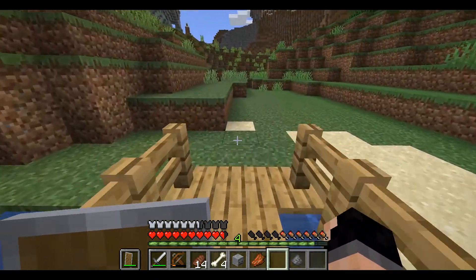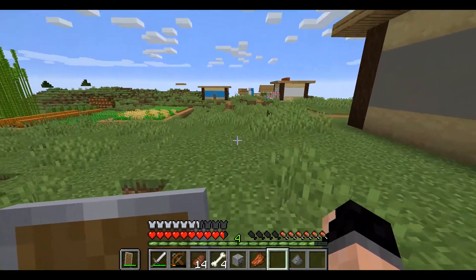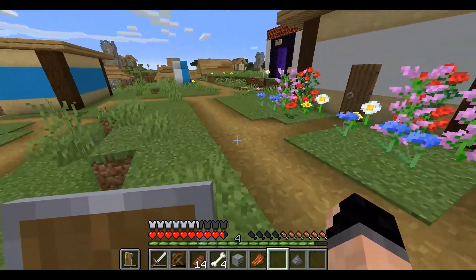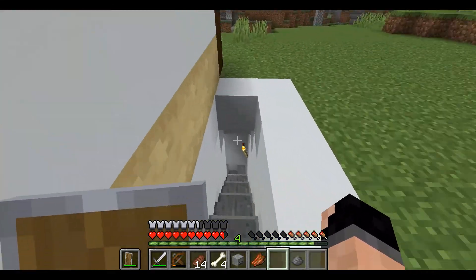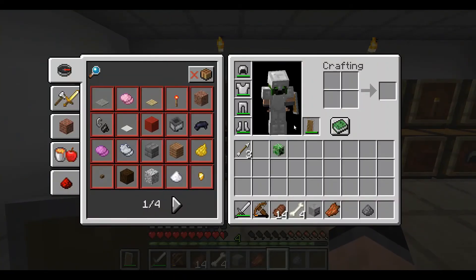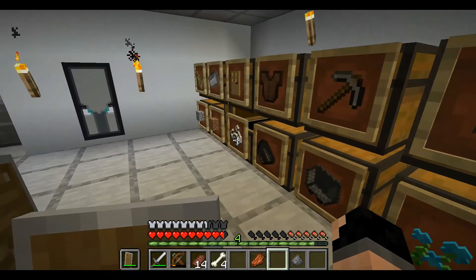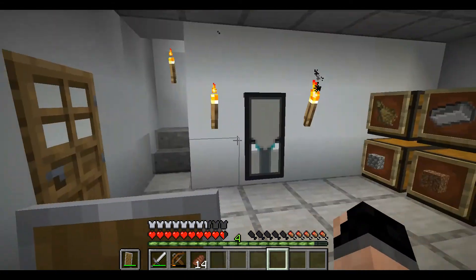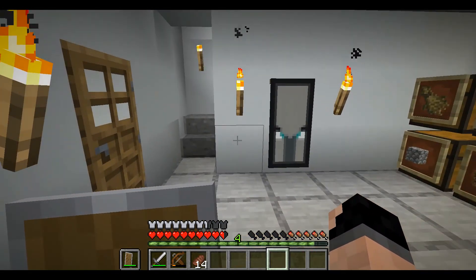We have a lot of string because in between episodes we went mining and found a mine shaft and a cave spider spawner. We nearly died but we got a bunch of string from it. Alright, let's put the creeper head in there — mob loot into there. Now we're going to do a time lapse of going to the Nether, hopefully finding some blaze. So enjoy, bye-bye.